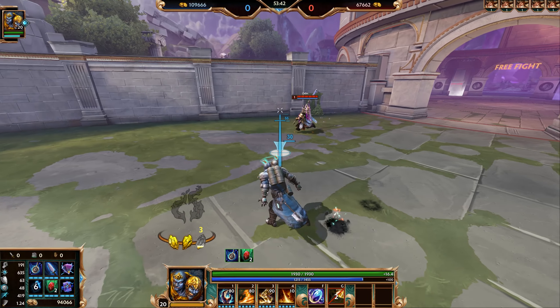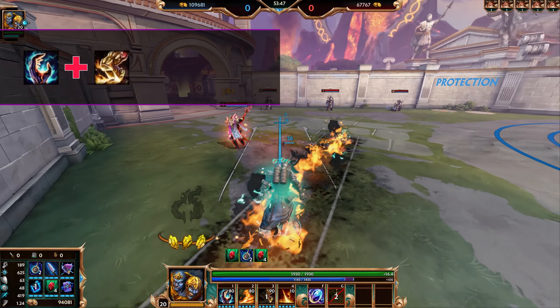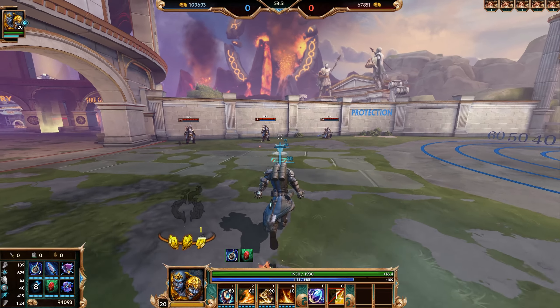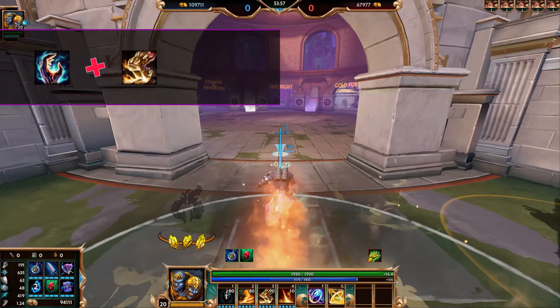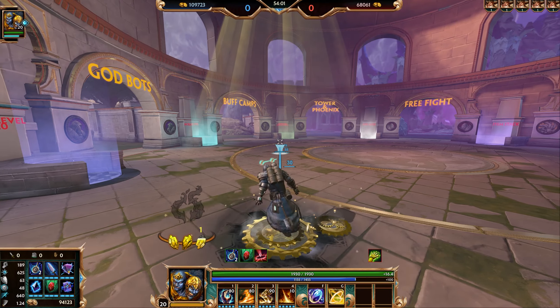Combo three is Noxious Fumes, into Path of Flame, into Flame Wave, and ultimate. For disengage: the easiest one that a lot of people use is to put your Noxious Fumes down in front of you, dash through it, stun them, turn around, and hit the enemy with a couple ults — or just keep running away if you're low health.